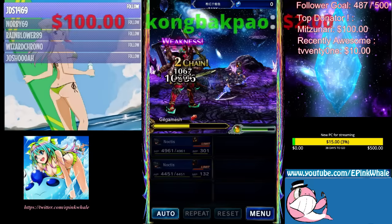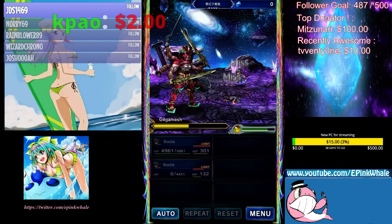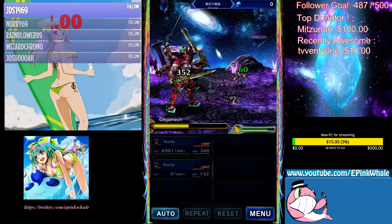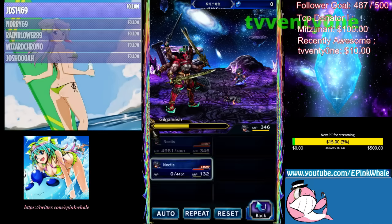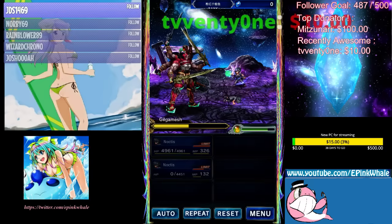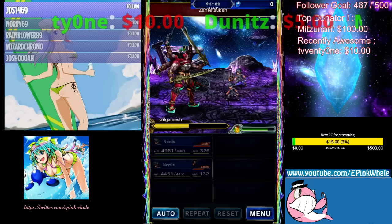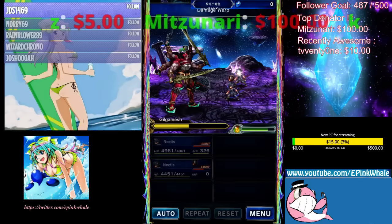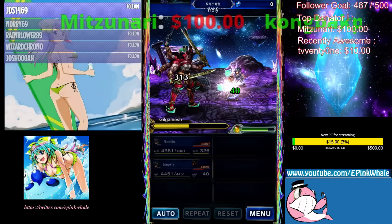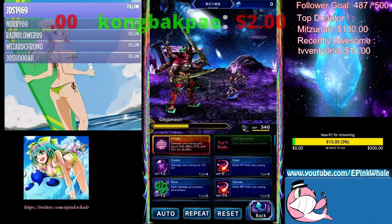Global Gilgamesh, if you've watched my other videos, he has a unique skill that is only in Global. He only does this skill if you do not proc a lightning, magic, or hybrid element skill on him after the 50% threshold. So keep that in mind — you want to do that every single turn.